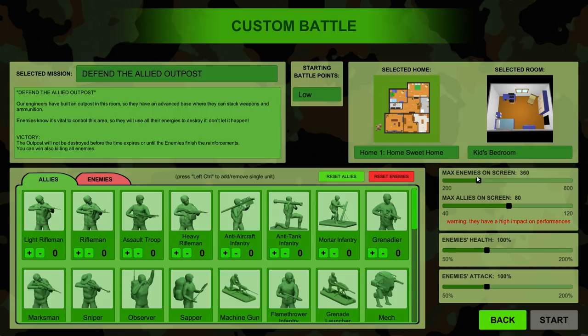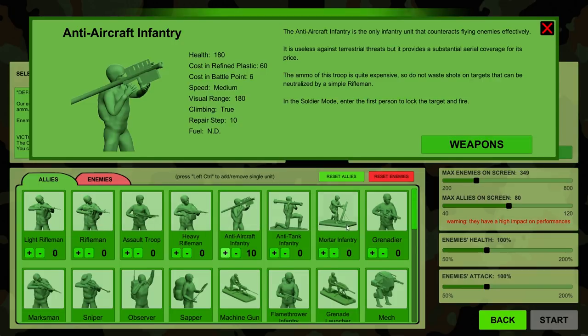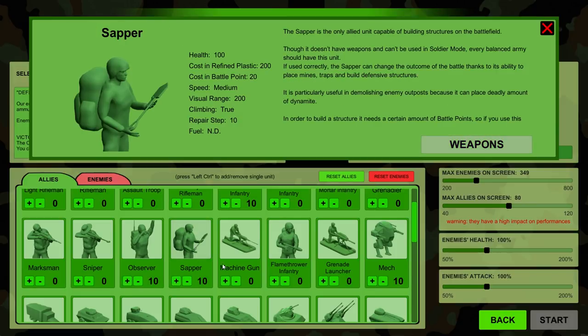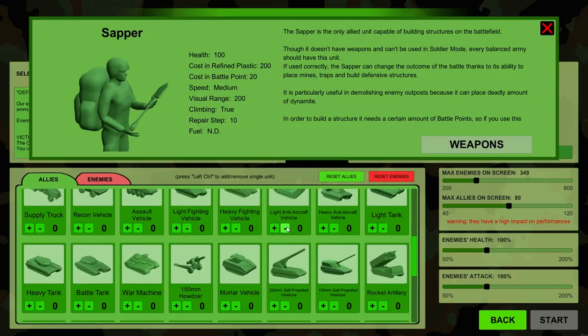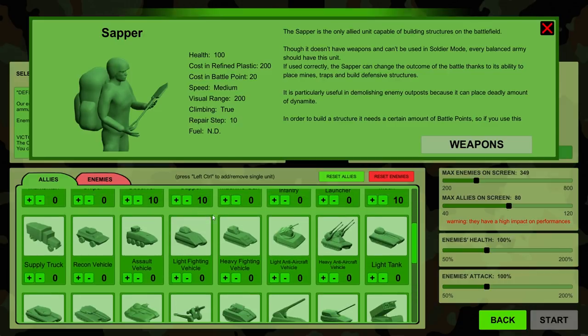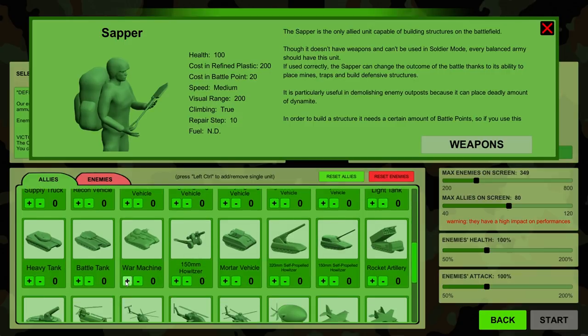I'm not gonna go to 120, I'll go to 80. And let's decrease the enemies to 300 — that sounds like a good number. I'm gonna spawn a number of units here. We have anti-aircraft — I'm gonna spawn some of those. We do have a mech here. We also have a sapper and observer, pretty cool support units that can modify the terrain and add mines to avoid invasion.